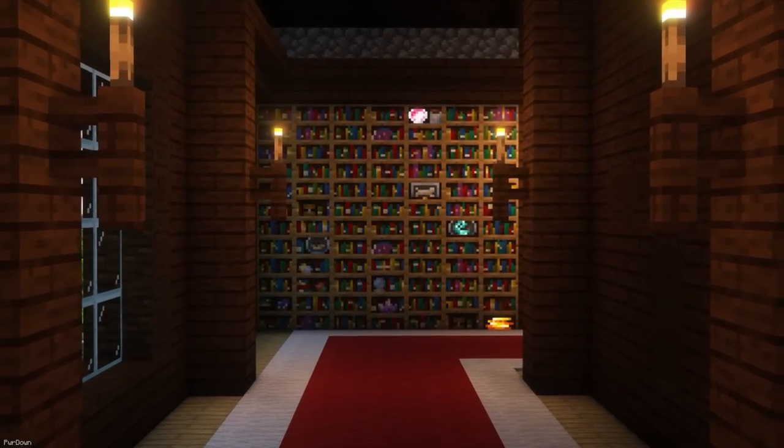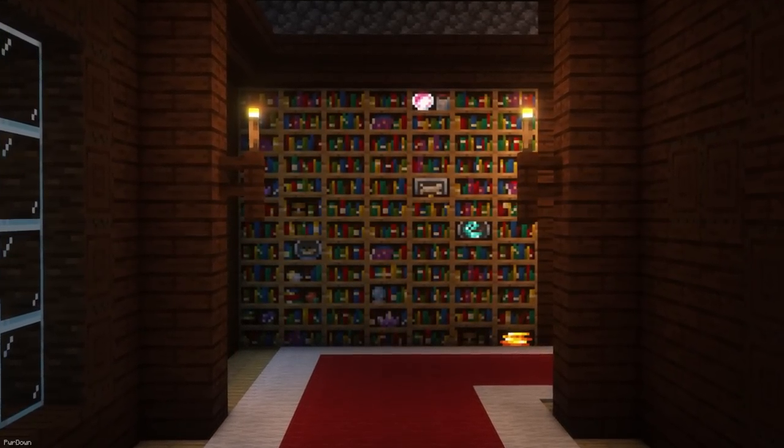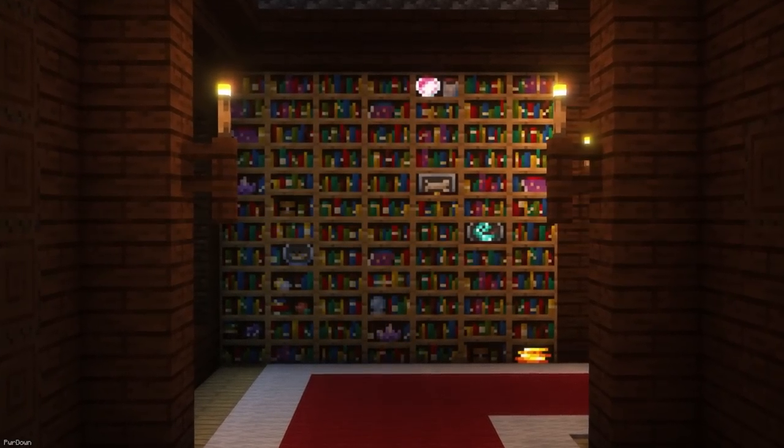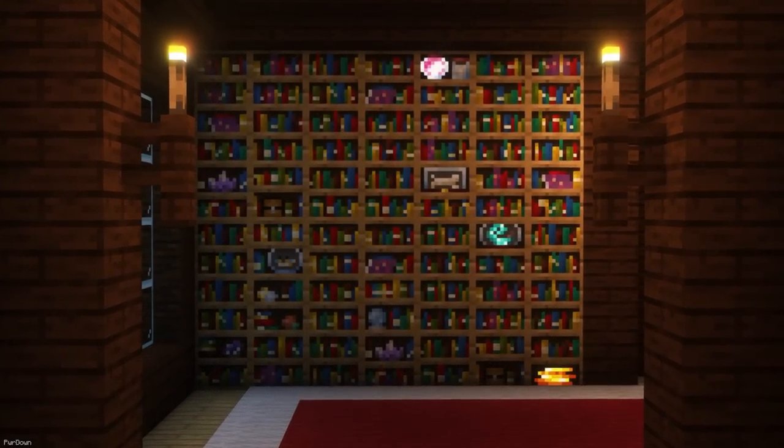Magic Bookshelves makes use of Optifine to randomize Bookshelves. Included with this pack are 48 variants of Bookshelves, which adds things like Skulls, Potions, Artifacts and more, really improving your Libraries and Enchanting Rooms.